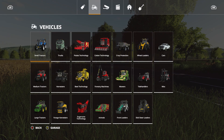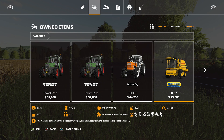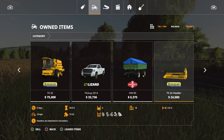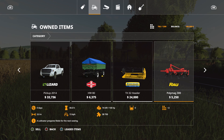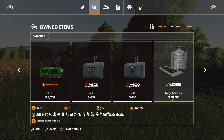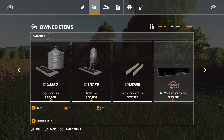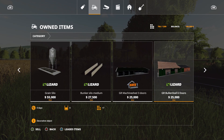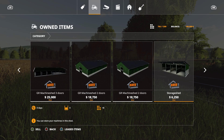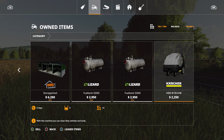Let's see what equipment they gave us. You got the Fendt Favorit 511C, Fiat 1300DT, New Holland Agriculture TX32, Lizard Pickup 2014, the Fortschritt HW80, New Holland Agriculture TX32 header, the Raul PolyMag 300, Amazon D830, Agro Weight 650, Adco Weight 650, Lizard Large Grain Silo, Lizard Grain Silo, Lizard Bunker Silo Medium. You got the Easy GR Machine Shed 3 doors, GR Bull Install 6 doors, GR Machine Shed 2 doors, Machine Shed 3 doors, Machine Shed 2 doors, Storage Shed, Fuel Tank 5000 Liter, Fuel Tank 5000 Liter, Power Washer. And that's it.